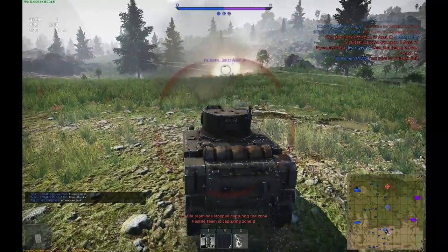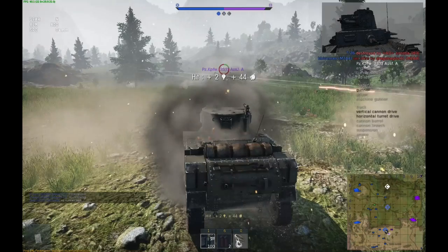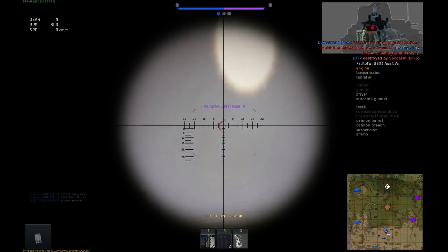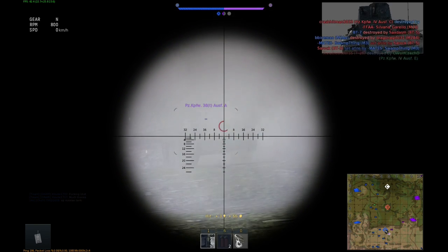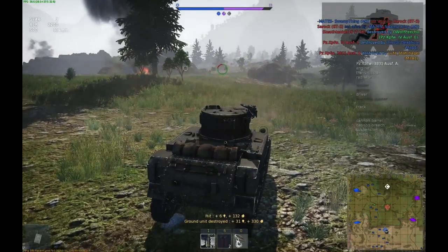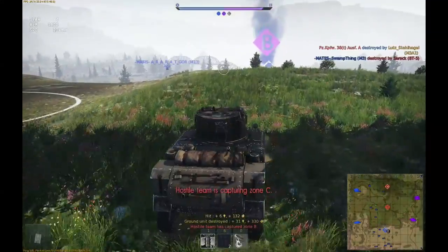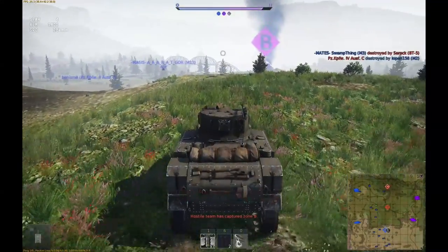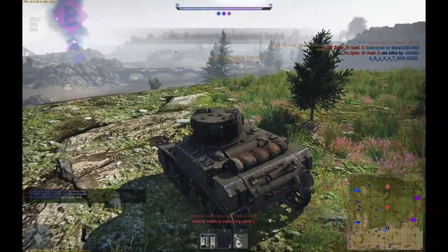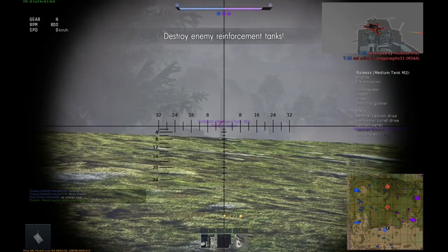But that's it for the in-game facts, let's have some background info for this tank. The development of this machine started when the US were observing the events in Europe. The American tank designers quickly realized that the light tank M2, the predecessor of this tank, was becoming obsolete and they needed to improve it. The upgrade design should and did have thicker armor, a modified suspension, and a new gun recoil system — so this was then the new light tank M3.